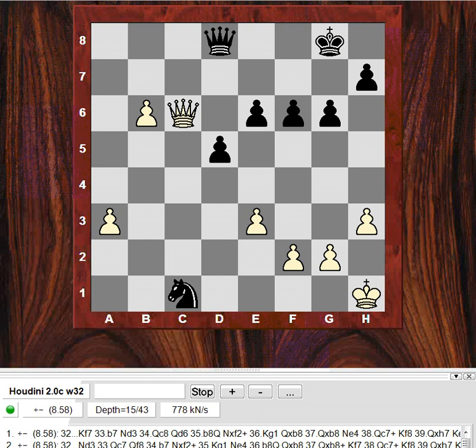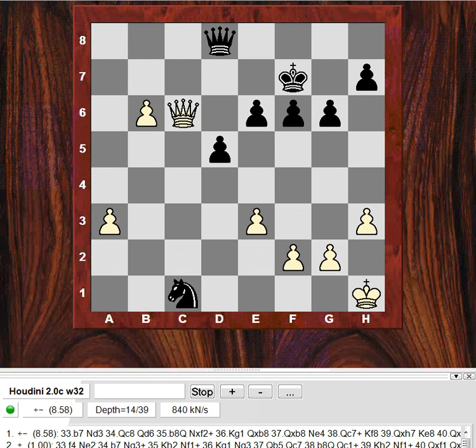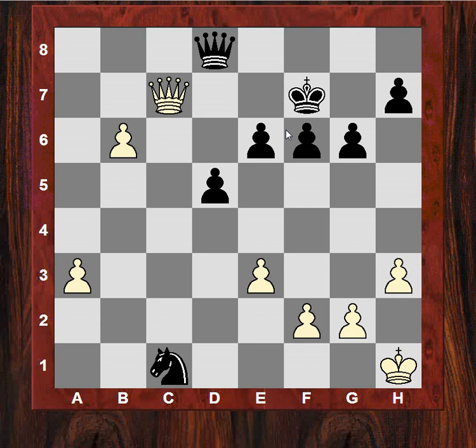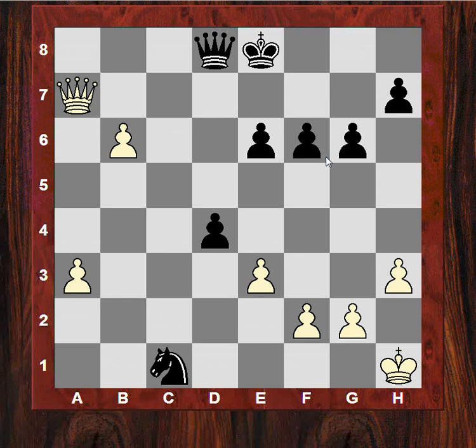The pawn is formidable. Check — and if black took, the pawn would be queening. So he can't take — he plays Ke8. White wants to be able to play b7 and support b8, so he plays Qa7. Immediate threat is b7. Black has had it. D4 — it's hopeless.